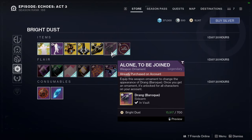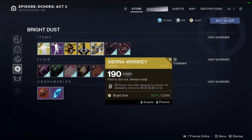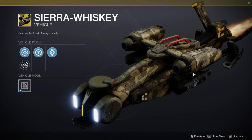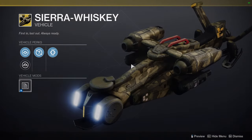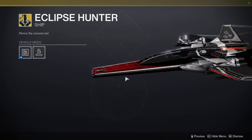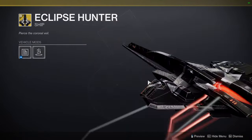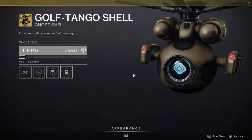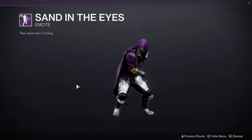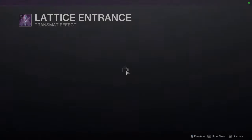At the bottom we have Alone to Be Joined, which is a really cool shader. For whatever this gun's called — Drang. We have Sierra Whiskey, which I really like, but I probably won't pick it up if I'm being honest. There's a sparrow — still don't like it. Eclipse Hunter ship looks pretty cool — I would get this for my hunter but I already have ships I want. Golf Tangle shell, Sand in the Eyes, Nothing to See Here, and for the transmats we have Lattice Entrance, Catch Flight Entrance, and Cabal Shield Breaker.